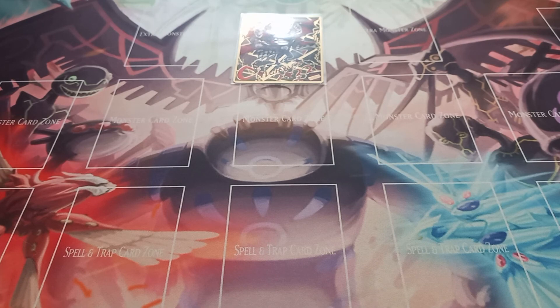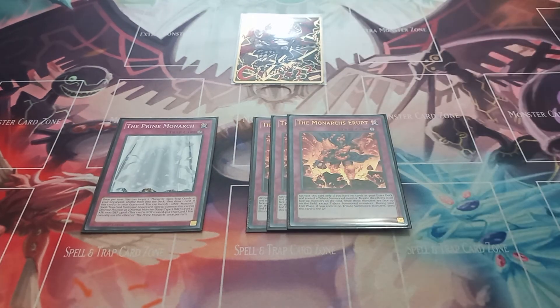Moving on to the traps, I play one copy of The Prime Monarch — I'm thinking about moving up to two — and three copies of The Monarchs Erupt. The Prime Monarch lets you once per turn target two Monarchs spells and traps with different names in your graveyard, shuffle them into the deck, and draw one card. If it's in the graveyard, once per turn you can banish a Monarchs spell or trap from your graveyard and summon it as a level 5 light fairy with 1000 attack and 2400 defense. The Monarchs Erupt has the effect that if you control a tribute summoned monster and have no extra deck, all monsters on the field have their effects negated unless they are tribute summoned monsters — essentially a Skill Drain that doesn't affect my tribute summoned monsters.